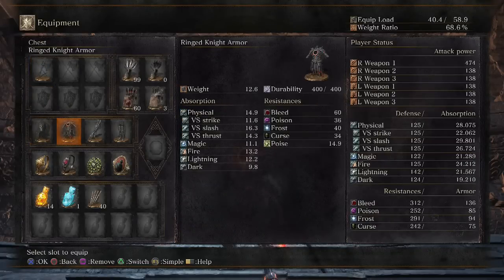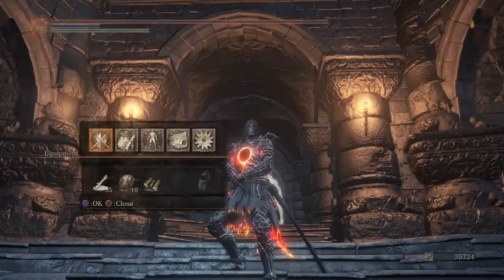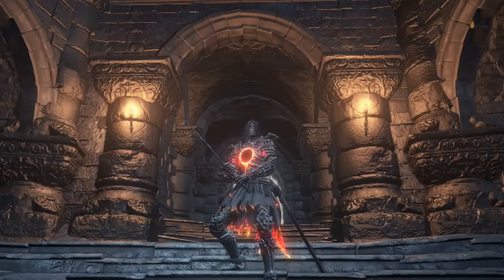I have the dark mask, ring knight armor, gauntlets, and leggings, favor, life, chlorinthi, and hunter's rings. Let's get started with the PvP.